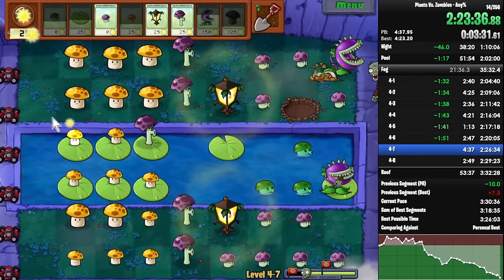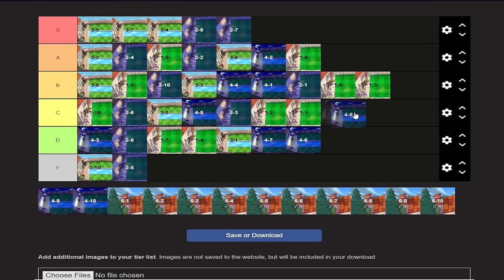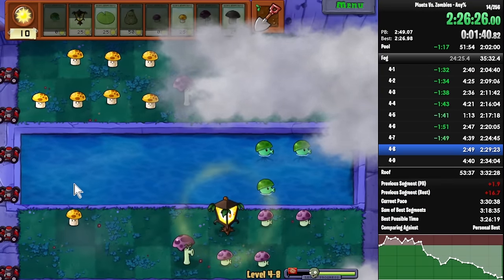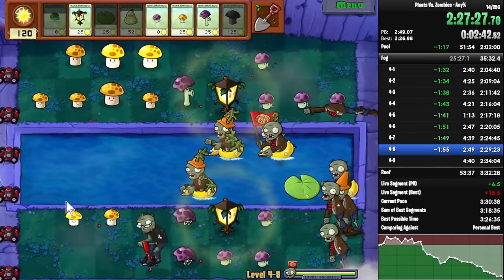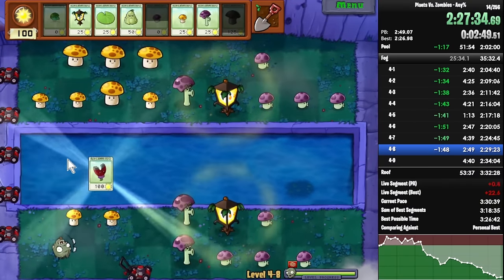4-8 — I had to search up what was in this stage, I completely forgot. There's Pogo Zombies in this one. I would say this is kind of just the same fog level except copy-pasted. 4-1 just got copy-pasted four times. The new zombie gets introduced later on in the level and you just use a Squash on it. Yeah, forgettable level — probably just middle of C-tier, because I completely forgot about it.